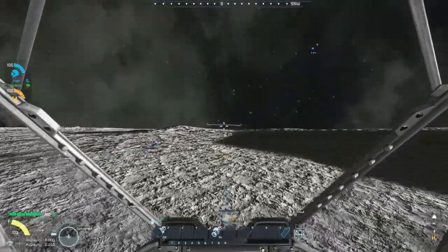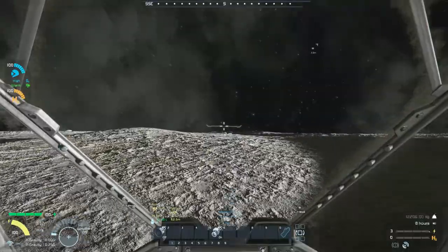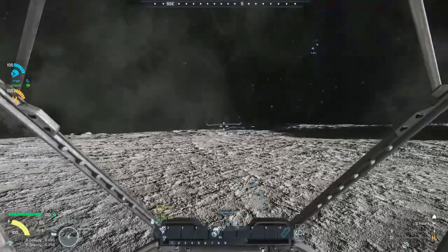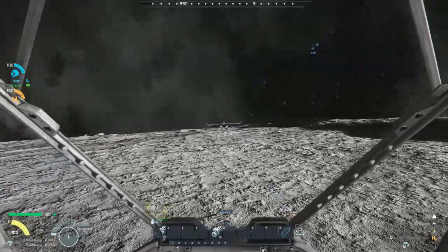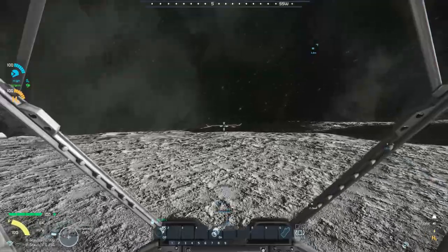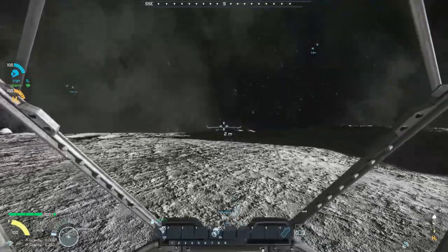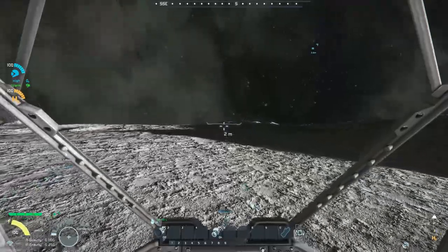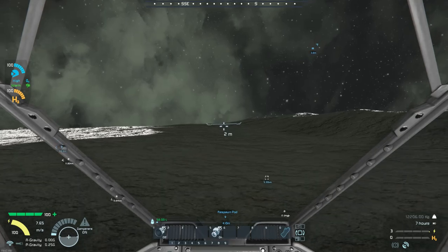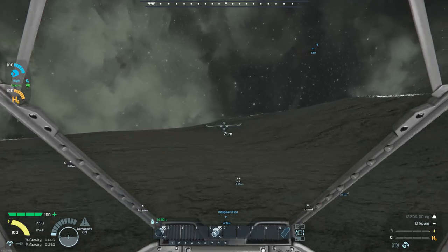What I tend to do is look for areas where I can set up a base. I'm generally looking for uranium — which you can usually find on moons, meteors, or asteroids — and platinum if you're doing anything in space, since you'll need those for thrusters. For the basics, you're really looking for iron, nickel, and cobalt. Gold and silver you'll use for moderate to late tier stuff.